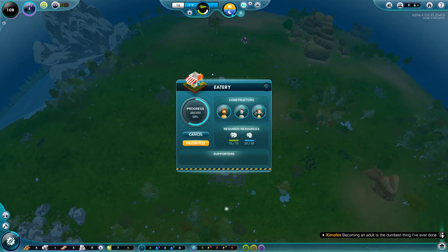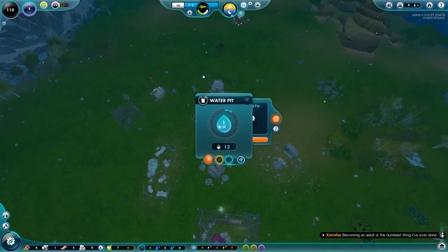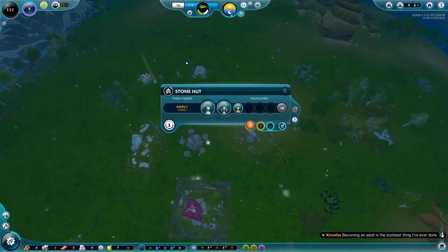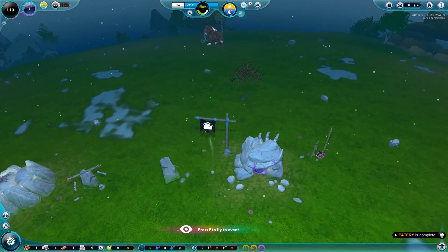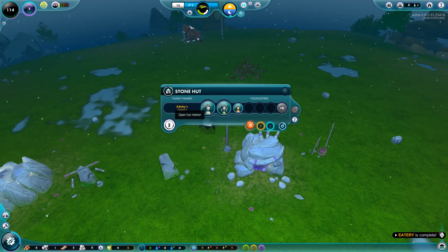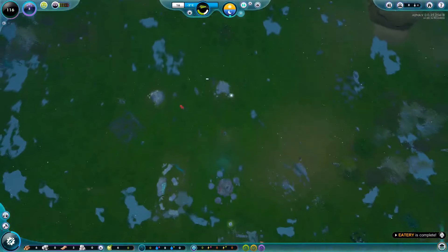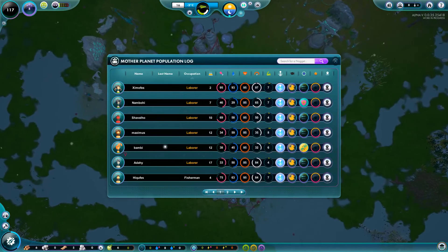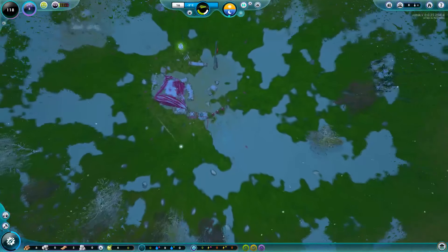The eatery is finally going in — only took a whole episode. The well expansion is ready so we'll upgrade that straight away. I'm not a fan of nugget delicacies but it says they're 'relatively alive and happy' and brew some interesting beverages. We'll get someone working in there — we'll put Bambi in, she's one of the older ones.